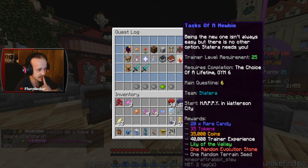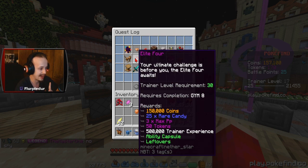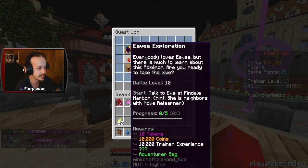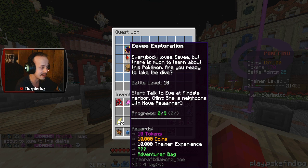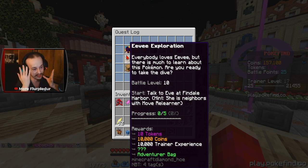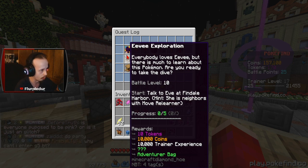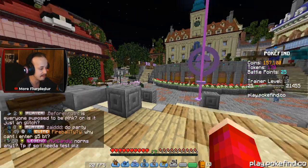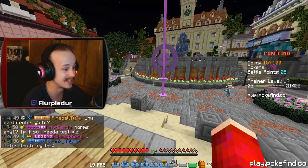In the upcoming quest, you can see some of them. It's all out of order, which actually upsets me. There's one in particular that I was looking at though, which is this one — Eevee Exploration. Everybody loves Eevee, but there is much to learn about this Pokémon. Are you ready to take the dive? Battle level 10. We're trainer level 17. We get 10 tokens, 10,000 coins, 10,000 trainer experience, a mystery reward — which I imagine is an Eevee — and an adventurer bag, which is actually very useful, seeing as my inventory is cluttered.